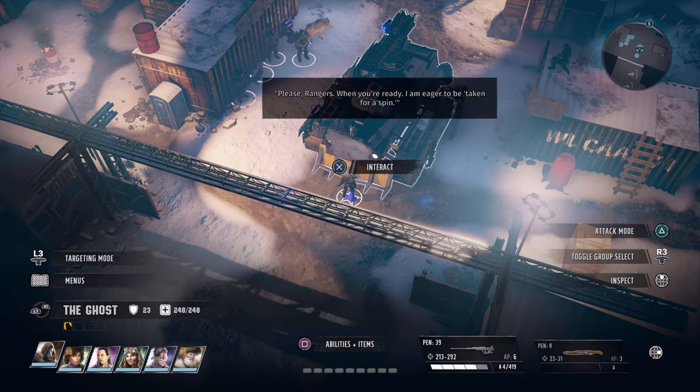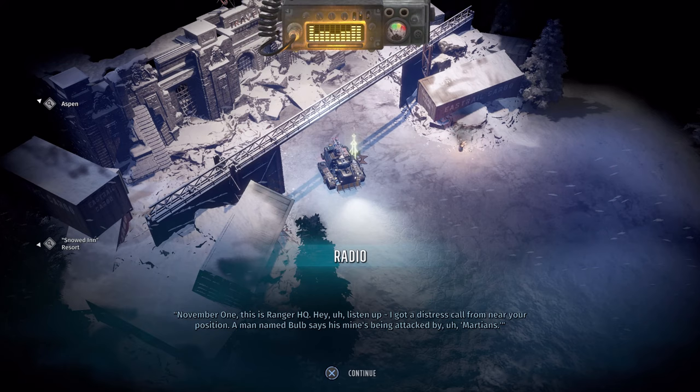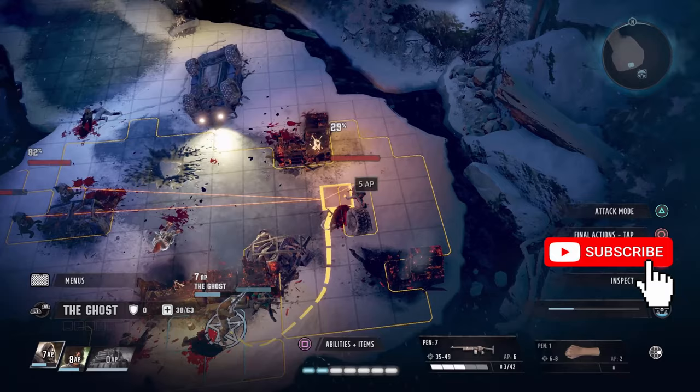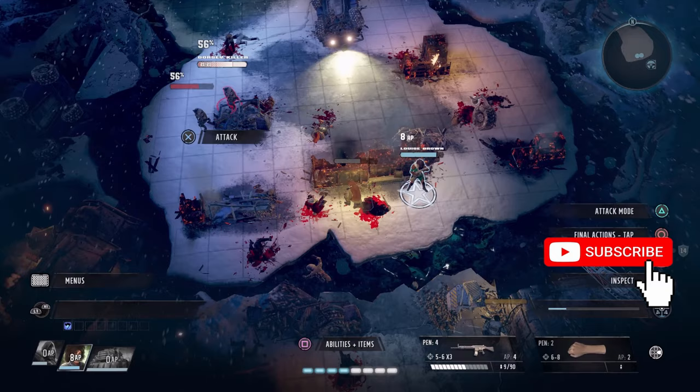Please note both of them are missable — use my save point before entering the room to help you out. Other than that, it's very simple to do. Well, this is it for my Wasteland 3 guide on how to earn Bunker Buster and Morning Star in one playthrough. This is Lord Fan signing off — thank you for watching. Have a wonderful day or night, please stay safe, and subscribe to my channel for more content like this.